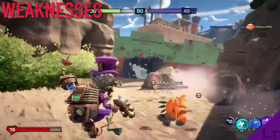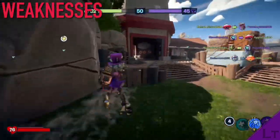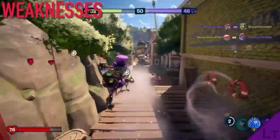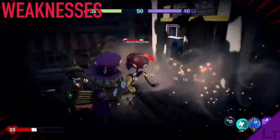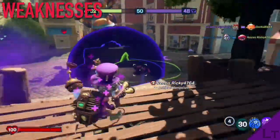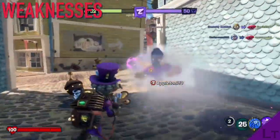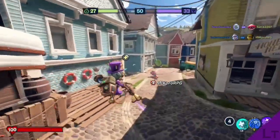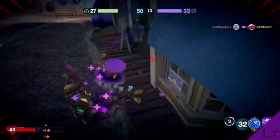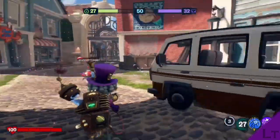However, the steam blaster does have quite limited range, meaning that classes that excel at long-range combat such as the cactus, or have access to high mobility like acorn, will be able to deal with you very easily. Not only this, but due to the scientist only having 100 health, it does essentially make you a glass cannon with only one way of healing yourself, so you will have to be careful in picking your fights. Lastly, due to its small capacity of only 4 rounds per clip, you will end up reloading very often, so be sure to always top up your ammo before engaging in any future encounters.